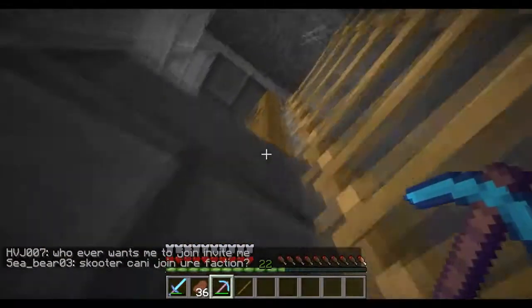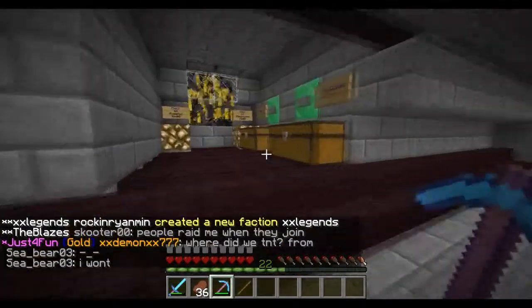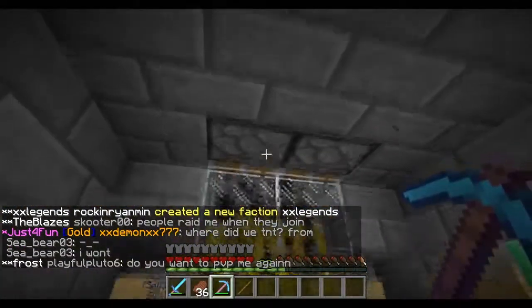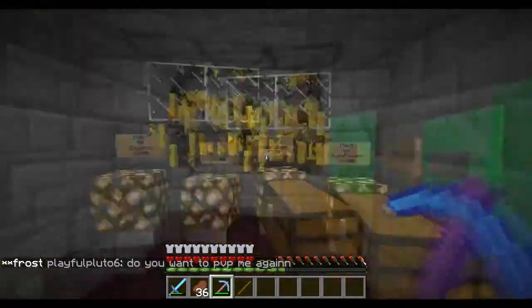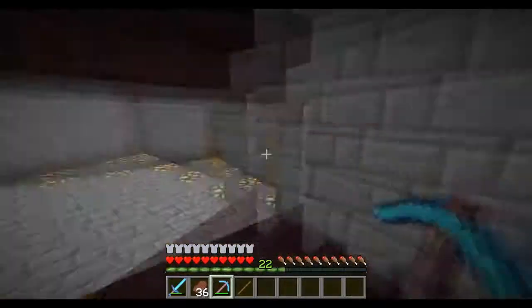I'll show you guys how efficient this blaze spawner is. How it works is you hit this collect button and these pistons open up and let the blazes down. And then the crush button pushes all of them down into a confined space and basically makes them one hit.